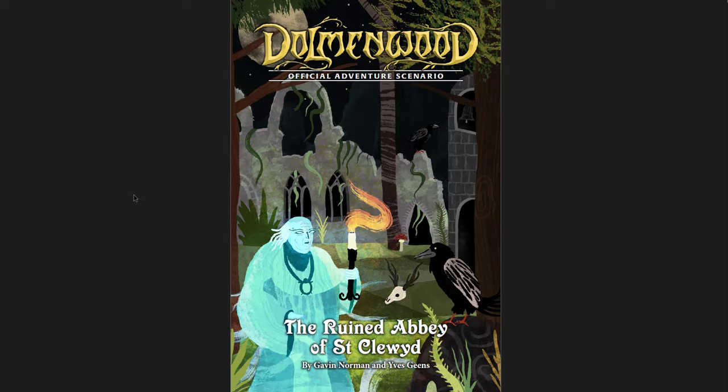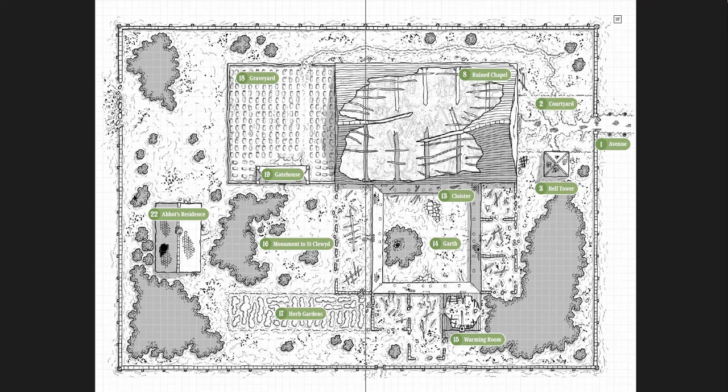The third adventure is the Ruined Abbey of St. Clude — a great adventure, especially with the way it's been changed. St. Clude was a great saint who decided to fight a very evil aticorn, a cruel unicorn-like fey creature. He was losing and so he prayed to essentially separate himself and it from the world and fight it for eternity — a great act of self-sacrifice. His followers built this abbey, but when they tried to bring him back through a ritual, it didn't work out. He had melded with the thing he was fighting, and now there's this horrible monstrosity that is a source of chaos, nightmares, and disaster down below.